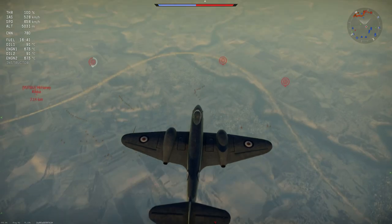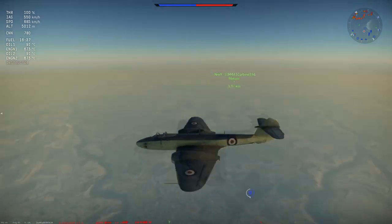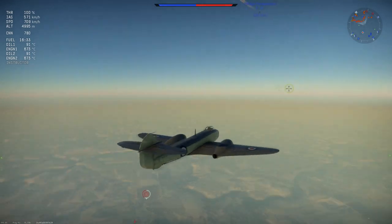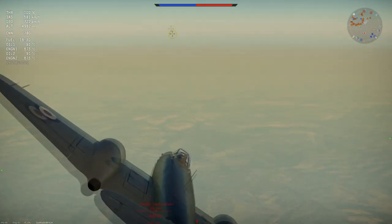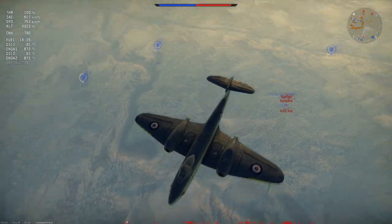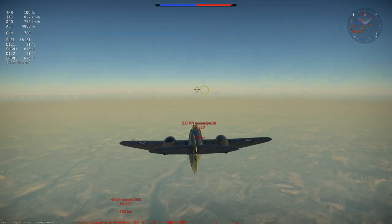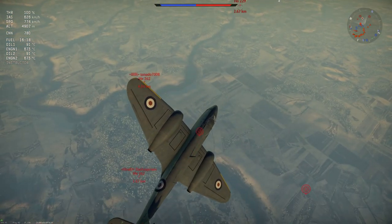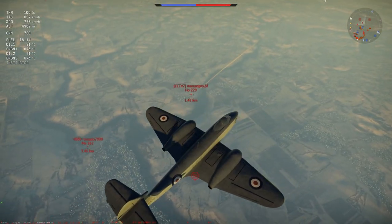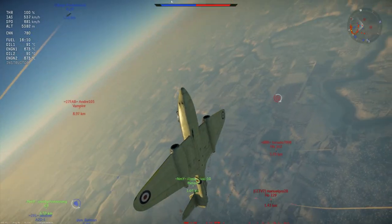You've got to pay at least a little bit of attention to your speed, especially if you want to rush and take head-ons at the beginning of the match. At 4,500 meters you'll reach 726 km/h, and at altitude you'll reach 639. All of that is indicated airspeed, by the way. The top speed in a dive is 808 for the red line, and somewhere between 830 and 880 before she rips apart.